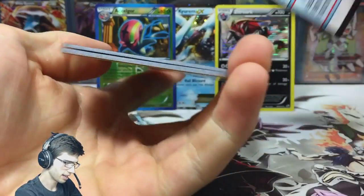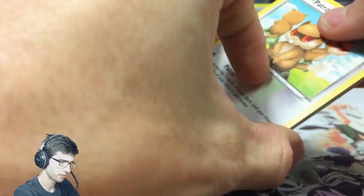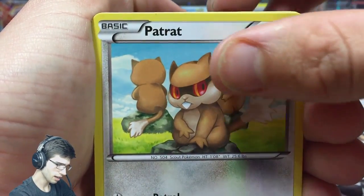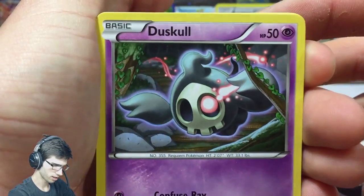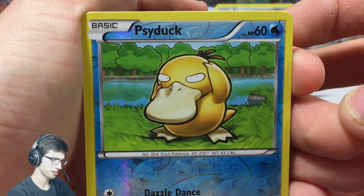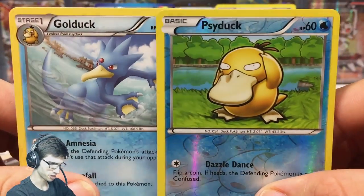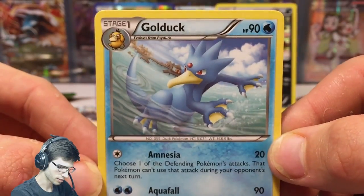Let's see what Boundaries Crossed can do. I know there's a Celebi full art in this set that I'd love to pull — it's not the most expensive card but it's a really nice looking card. What an awesome looking Patrat art — I love how there's like three Patrats. We got Makuhita, Trapinch, Duskull — that looks so evil — Pidove, Lopunny, Mienshao, Farfetch'd, a Psyduck reverse uncommon, shout out to Poké Capital — and a Golduck regular rare. This Golduck has Amnesia and Aqua Fall.